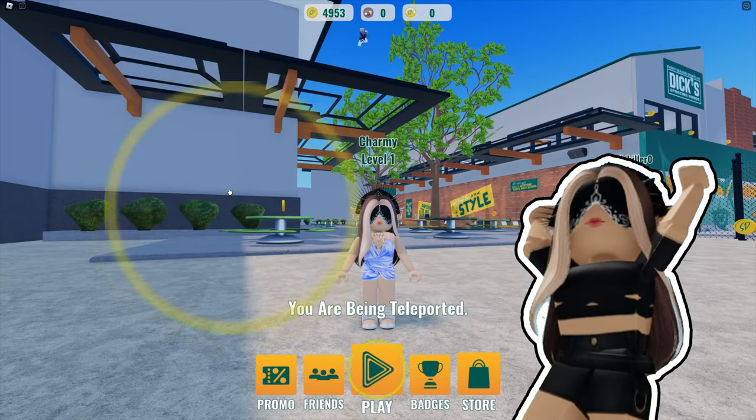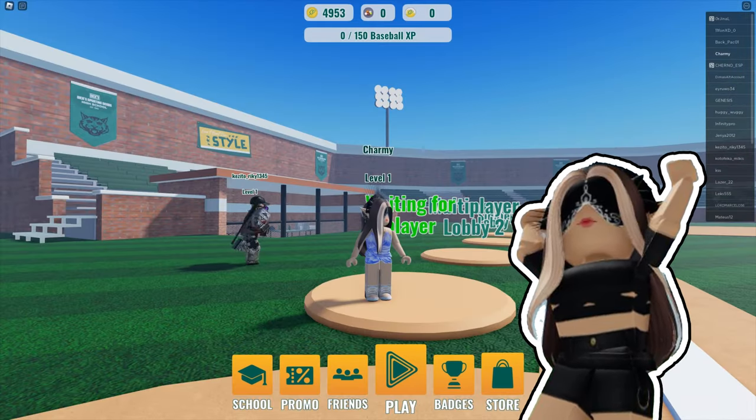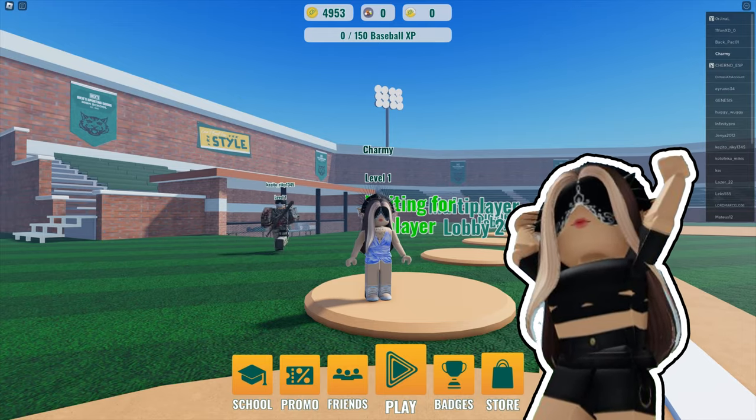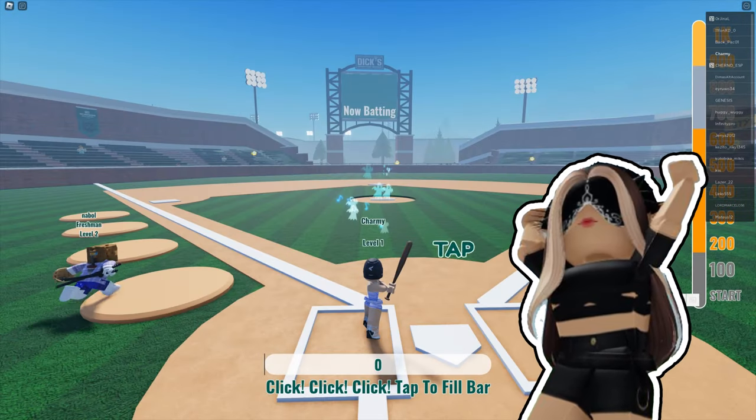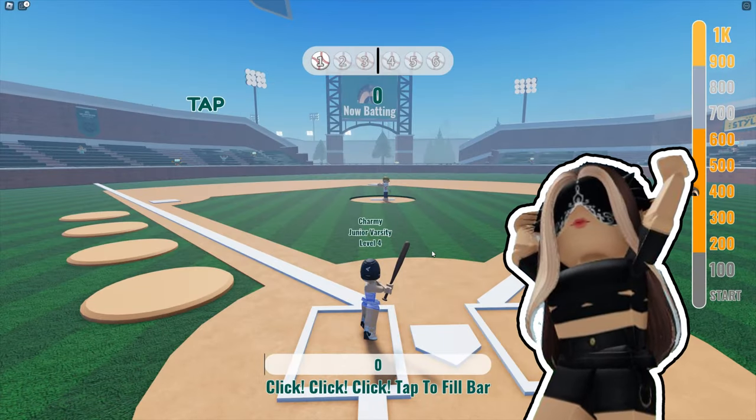you have to click the play button and choose baseball game mode, then go to play with a player or you can just play with an NPC. To play with a player, join into multiplayer 1, 2, or 3. If you want to play with an NPC, just join into the single player.